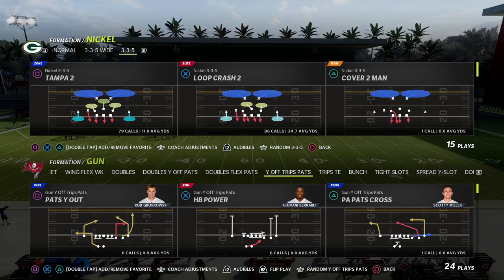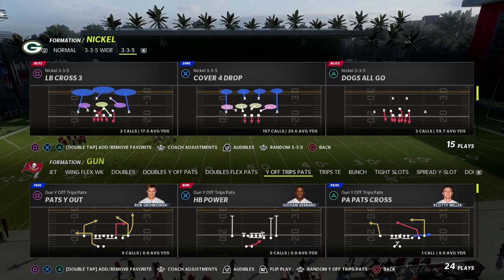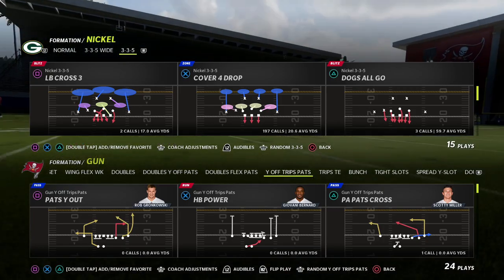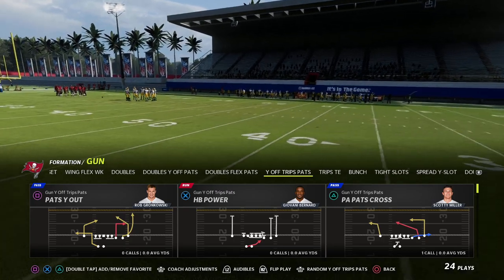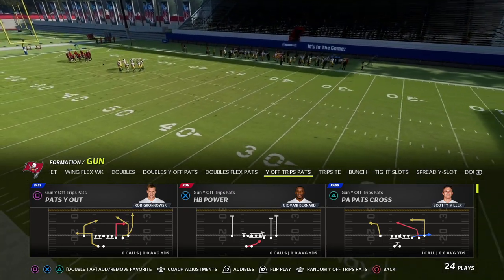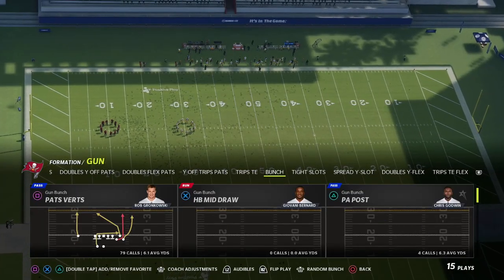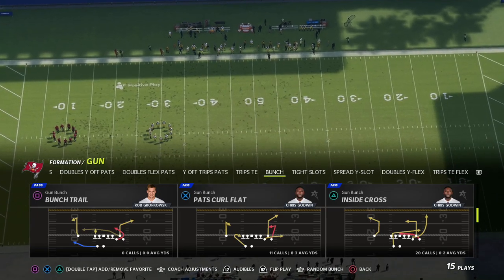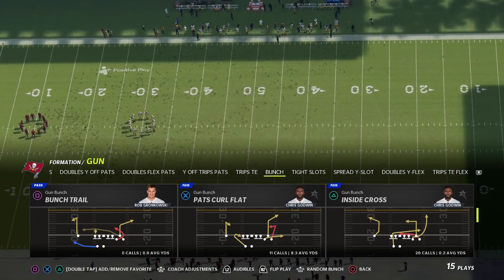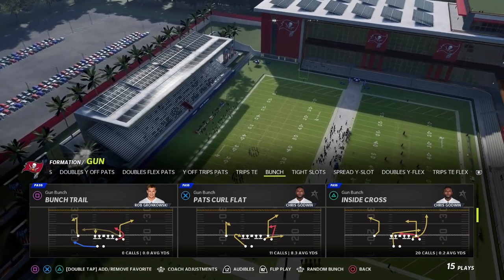Today we're taking a look at a route combination that used to be one of the best routes every single year and one of the most spammed concepts in Madden history. It was actually one of the main reasons why a lot of bunch players were in bunch, and the play is the Corner Strike. This comes out of the New England Patriots playbook — I actually think New England's bunch is still one of the best bunches in the entire game.